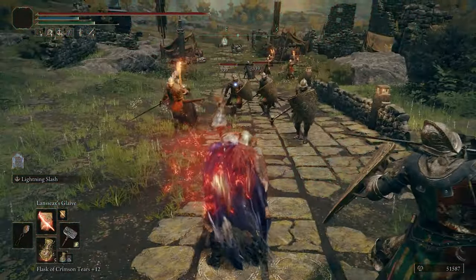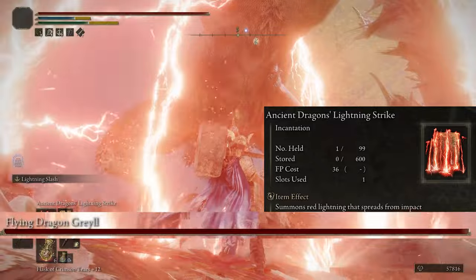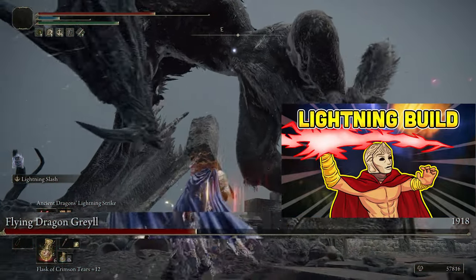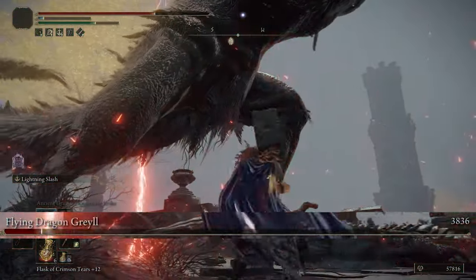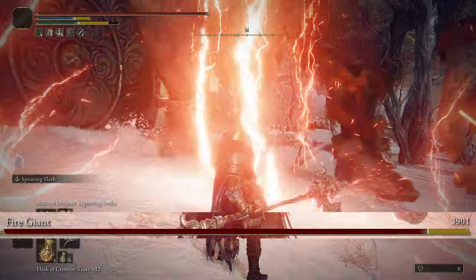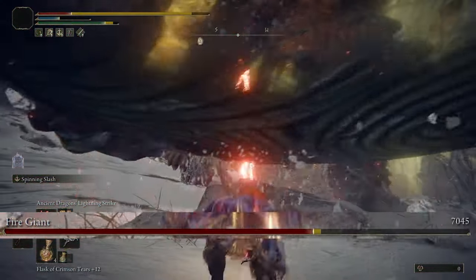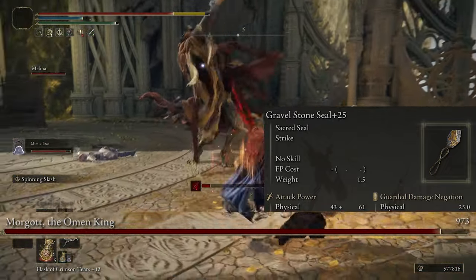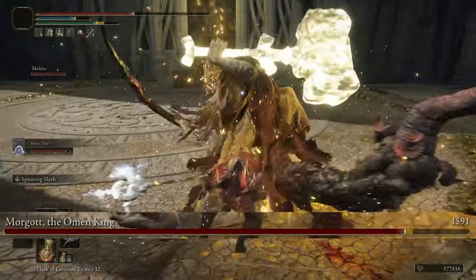Odds are enemies aren't going to escape Lansseax's Glaive easily. The last spell is Ancient Dragon's Lightning Strike — it's more of a wild card, because it's either going to do a ton of damage or barely scratch them. It has its uses against larger-sized bosses because it's much easier to land on them. Your character can charge the spell up to call down a bunch of lightning strikes, but those strikes are completely random, which is why it's better against larger enemies with bigger hitboxes. The best sacred seal to use with these spells is the Gravel Stone Seal — it makes all Dragon Cult incantations do an extra 15 percent more damage.